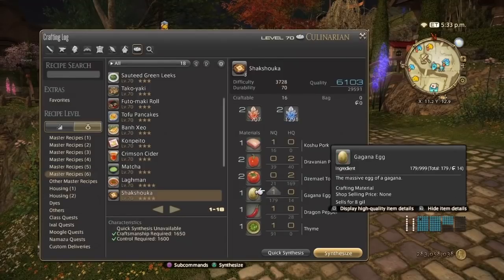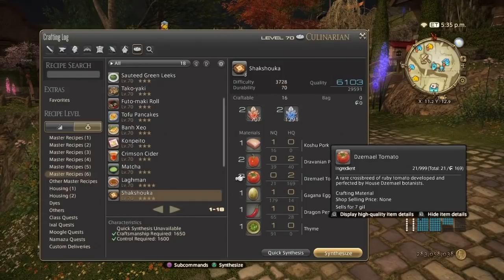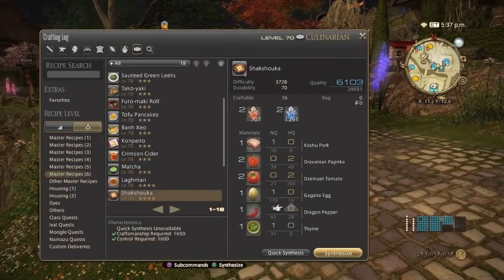As for the Gagana Eggs, I would use your retainer to get these because they can be a little bit of a pain to farm out in the Fringes. So I would use your retainer for these, and since they are common items, getting them high quality if you choose to do so won't be that hard.